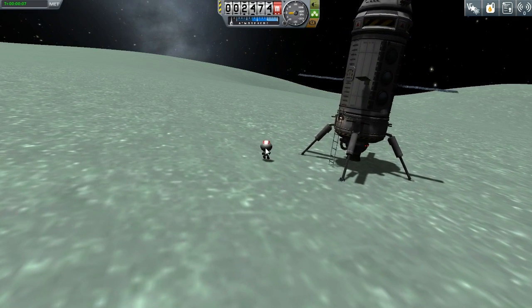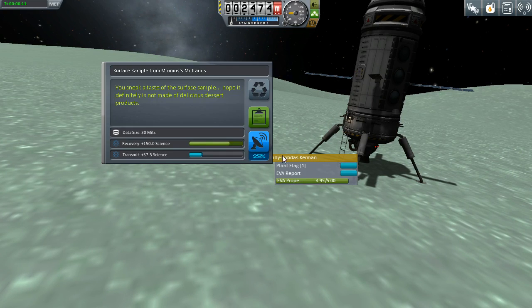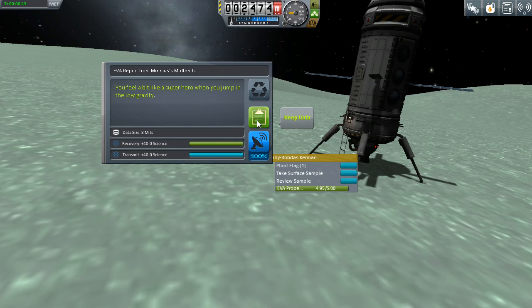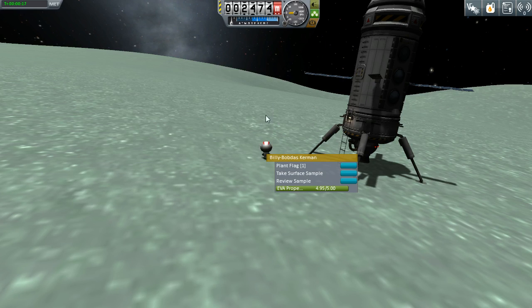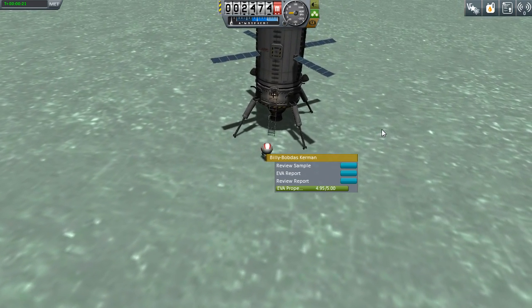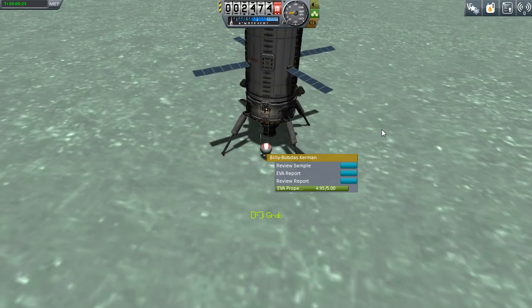All right, we will take a surface sample - no flag planting today. I will keep it and we'll take an EVA report because we've not been to the Minmus midlands apparently. So now we've got that covered. I've heard - I think this is true - that you get a different EVA report from the ladder.